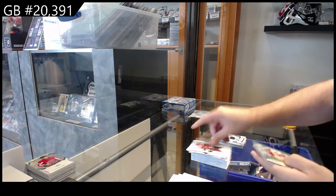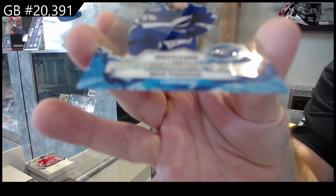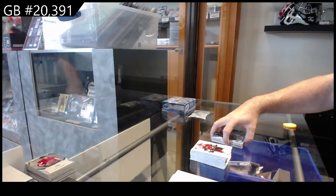We've got a green of Kachuk for Calgary, rookie of Podkosan for Vancouver, and a $12.99 Ben Thomas for Tampa.